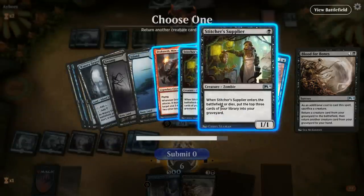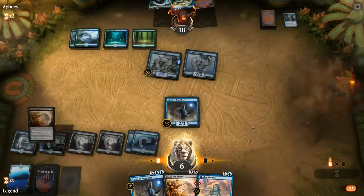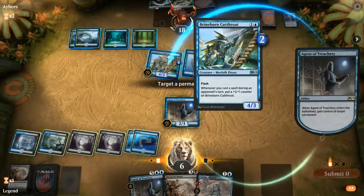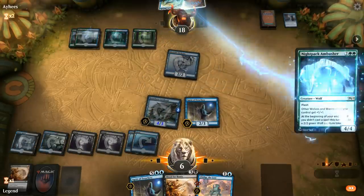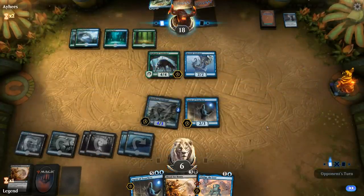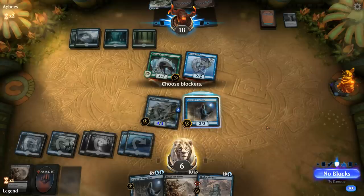We sacrifice Fblthp. Dracoseth isn't good enough here since the opponent can flash in the Ambusher and attack for 6. We bring back Agent of Treachery and put Stitcher's Supplier in hand. We steal the Cutthroat. Opponent flashes in the Ambusher. We're not great on board — if they topdeck a Trickster or Unsummon we're dead. Opponent attacks; we block the Trickster, falling to 2.